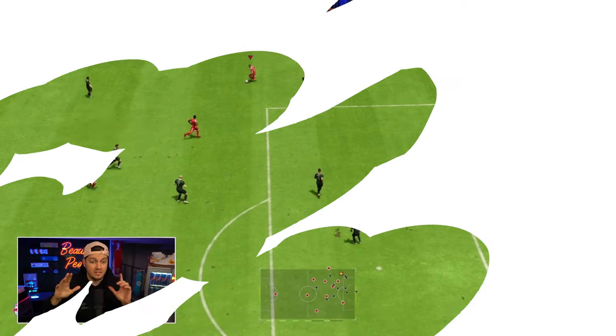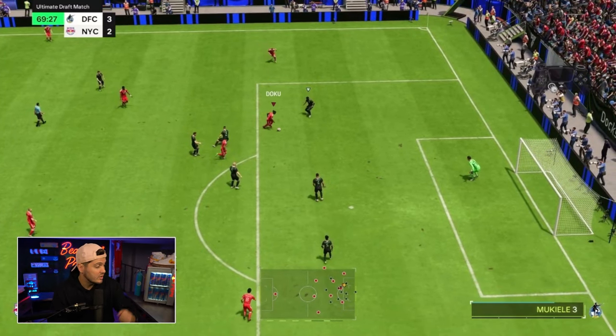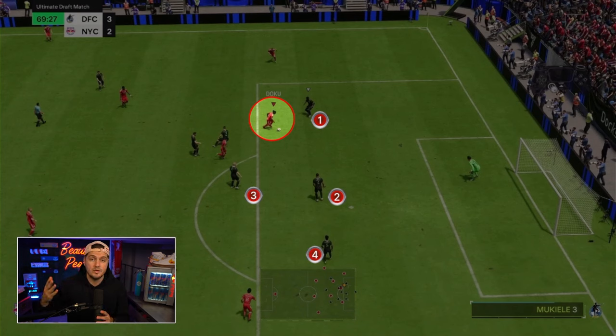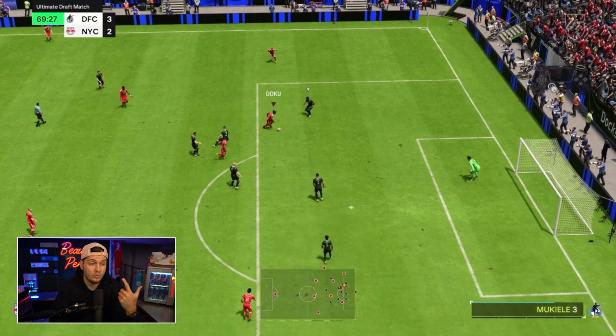We have six categories and I'd like to start with Active Footwork. This is the best way to start using the R1 dribble, and in my mindset this is typically when I'm inside the box. We've got Doku, who can move and groove with the best of them, but I've got defenders to deal with. Even with a player as fast as Doku, I realize I'm still going to have to beat another defender, and the R1 dribble gets my feet moving quick, which allows me to be more reactive.